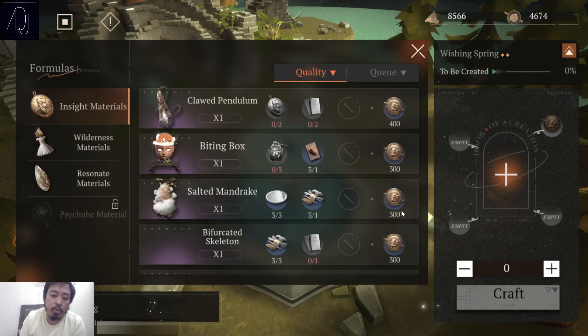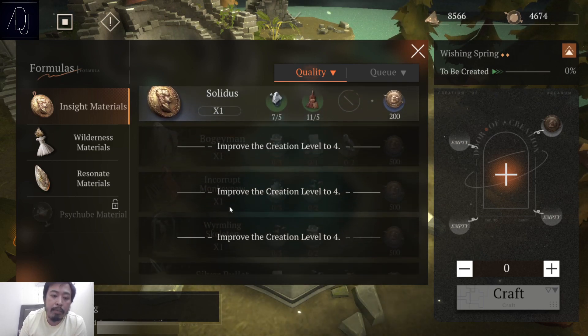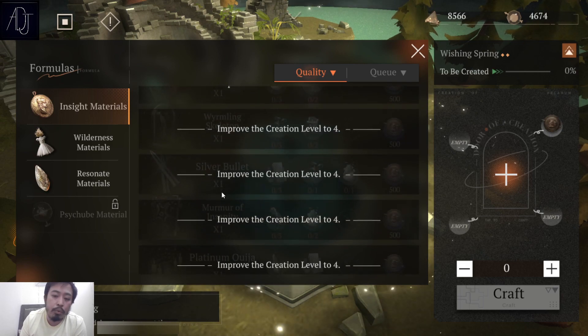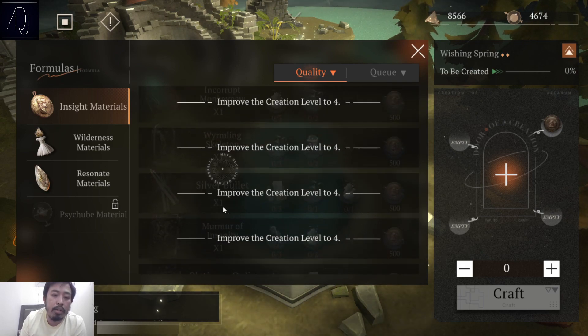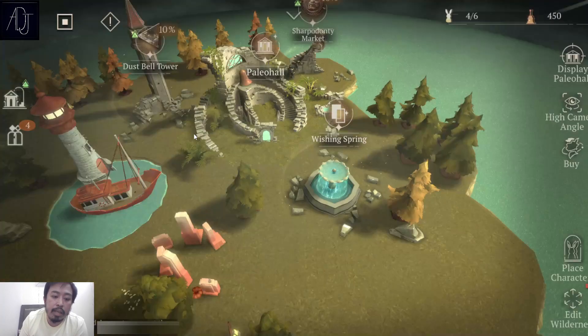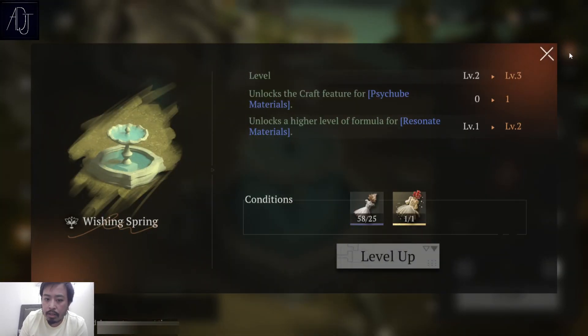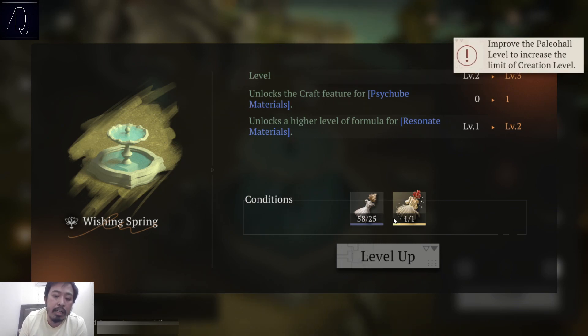If you click the wishing spring you can craft Insight materials, but sadly the one we need for Insight 3 is not available here. You need to improve the creation level to level 4, and my wishing spring is only at level 2.